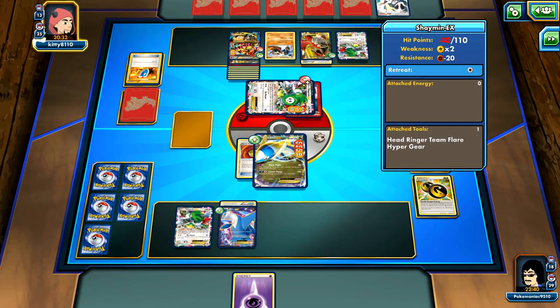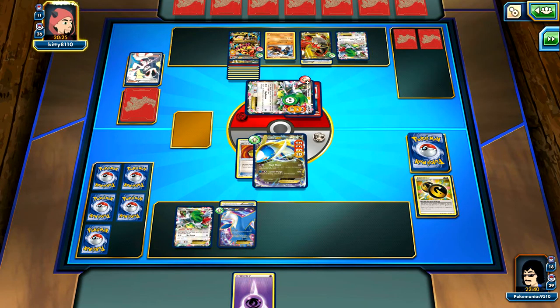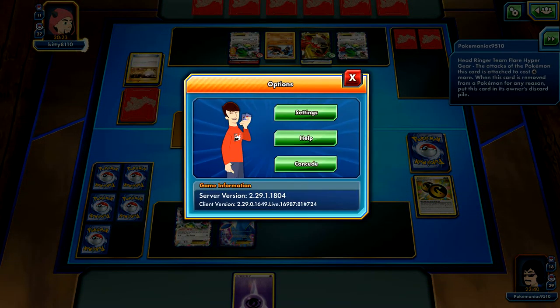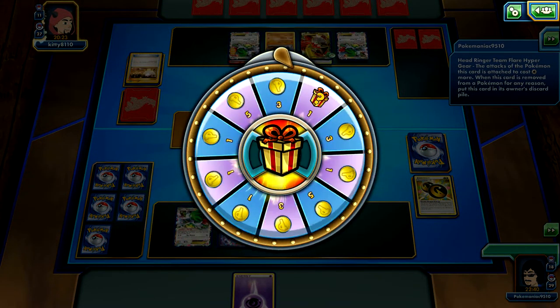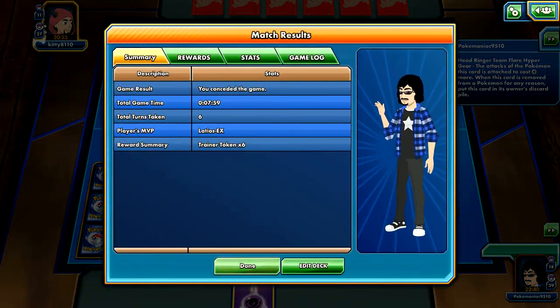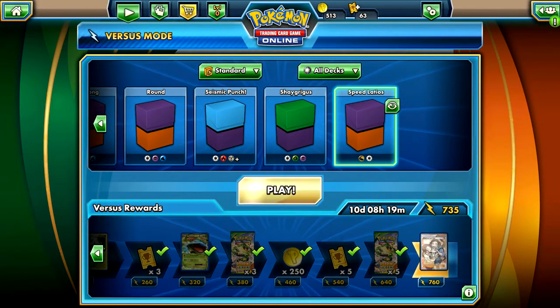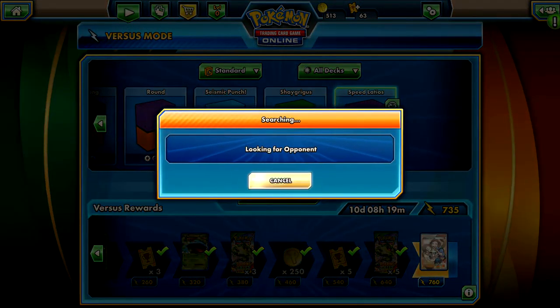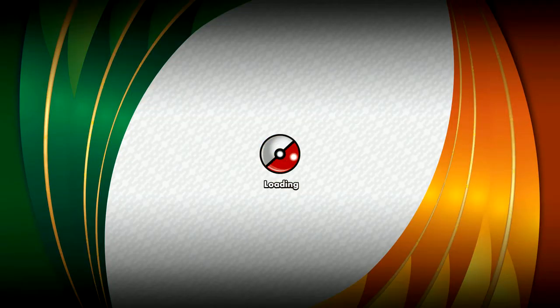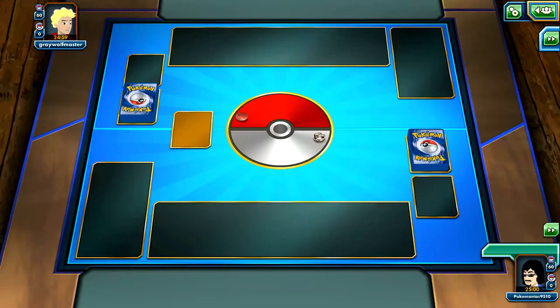We see a VS Seeker for Korrina. Hopefully he doesn't take out a Switch. And there it is - I'm just going to scoop. I don't want to give him the satisfaction. Five trainer tokens - that's cool. I'm going to play probably one more game, go up to the 30 minute mark, hopefully it doesn't go over.